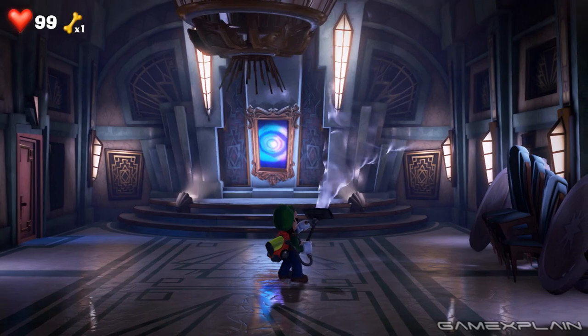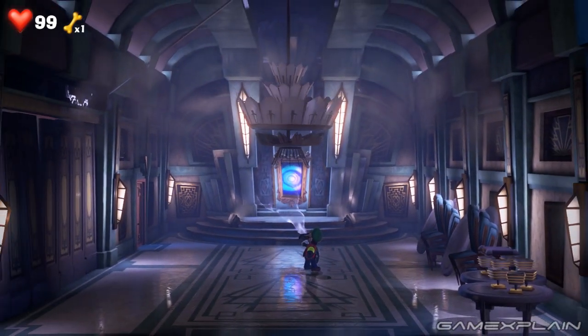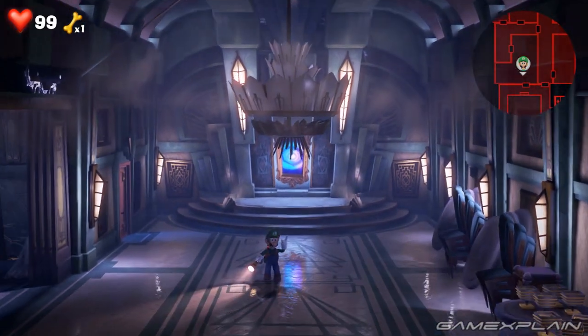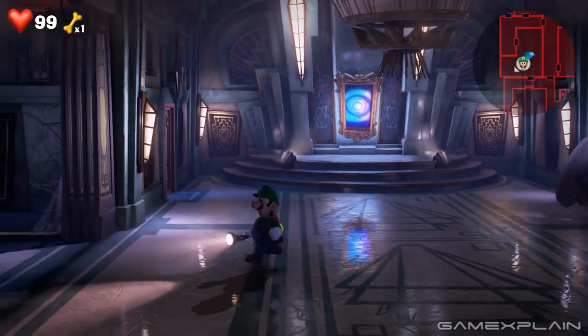The red gem is located within the large room at the top of the stairs where Egad is rescued. Use the Poltergust on the chandelier to reveal a room on the left side. Inside is the gem.